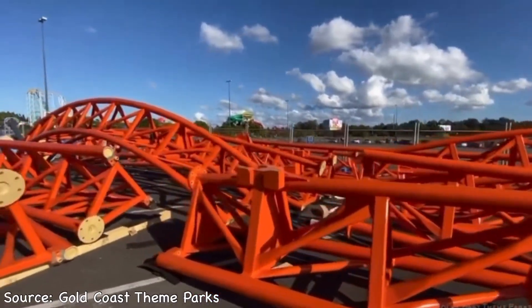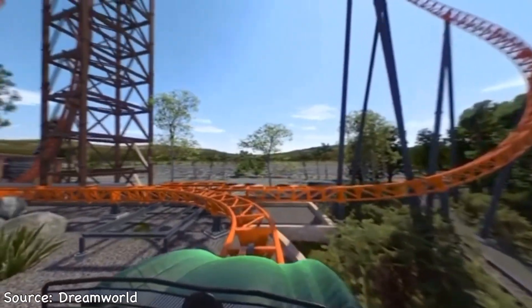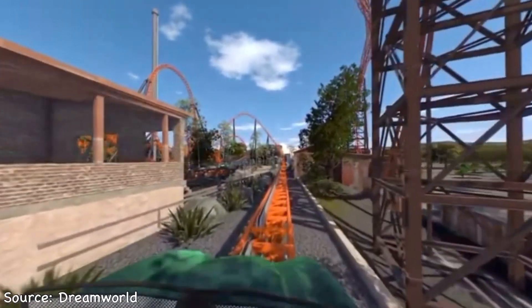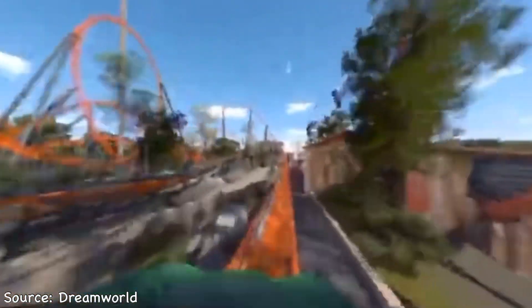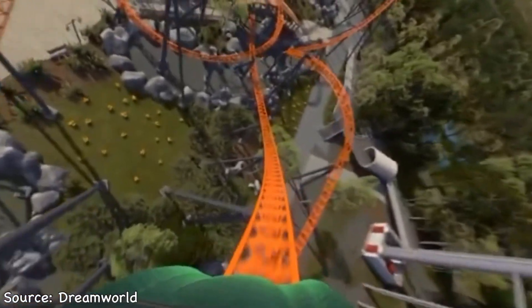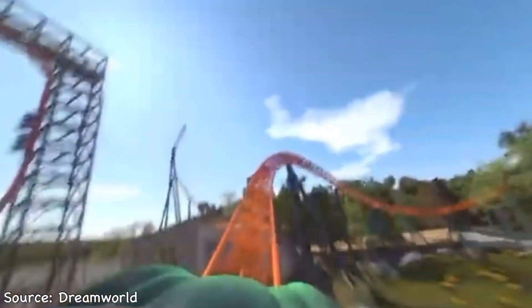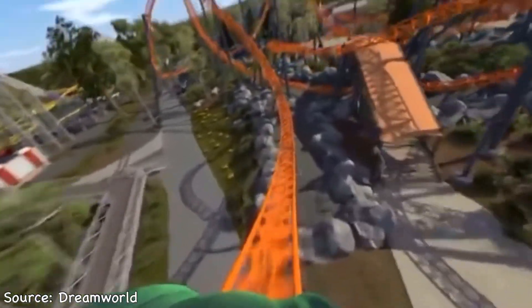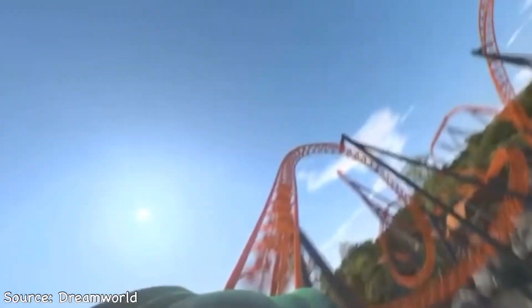Let's go through Steel Taipan's animated POV. As soon as you dispatch from the station, you enter a slow left-handed turn and keep turning until you enter the launch track. After rolling through the funky multi-pass launch, you boost up to max speed and immediately rise into the highest point of the ride — a massive overbank curve. You then drop into your first inversion, a massive vertical loop, which sends you into a snappy overbank before popping up into the mid-course brake run.